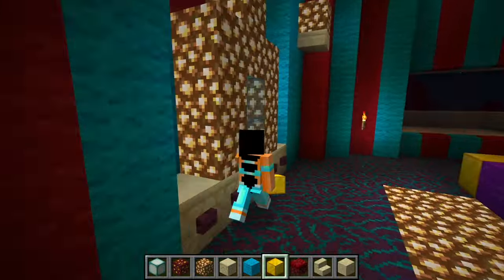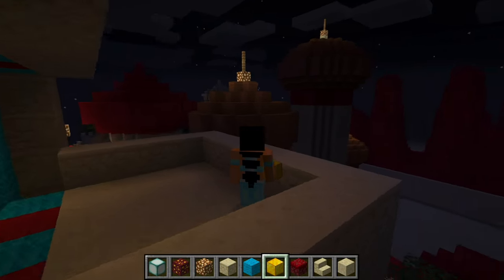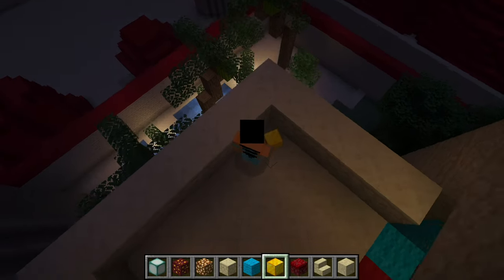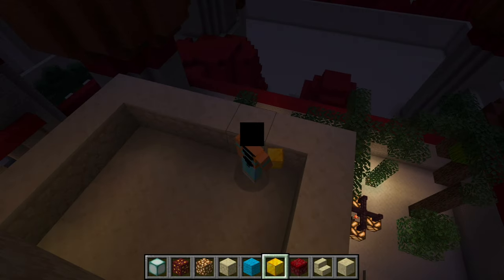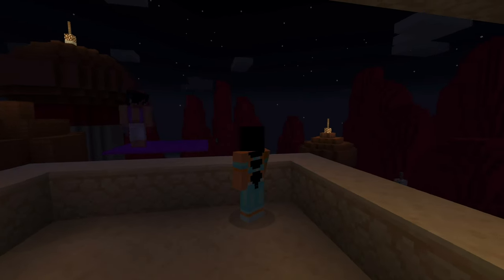We're ready to put some furniture in this new room! Before I start working, I'm going to the balcony first to see the stars! What a beautiful Arabian night! Good evening, Jasmine! Would you like to go on a ride on my magic carpet?